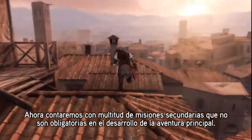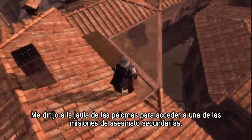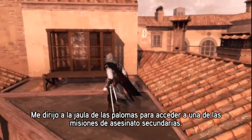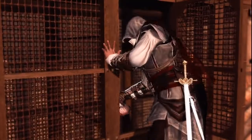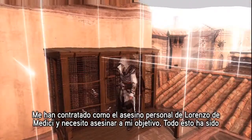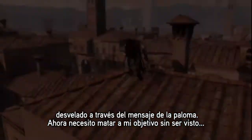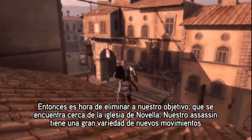We now have a lot of secondary missions that are not mandatory to the main path. I'll head to the pigeon coop to get one secondary assassination mission. I have been hired as Lorenzo da Vinci's personal assassin, and I'll need to assassinate the target he tells me to. Here, I need to kill a target without being seen. Let's go kill our target who's near the Novella Church.